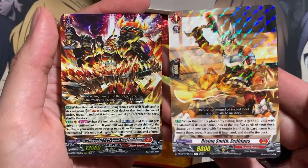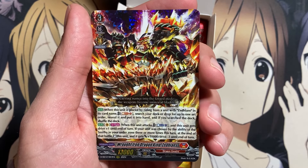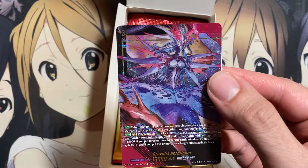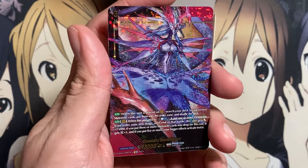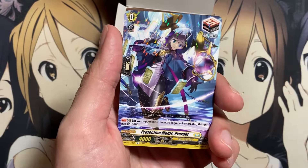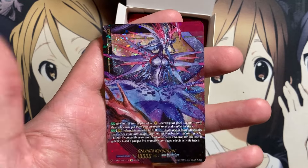Next pack — nice, to go with our Grade 1 we pulled the Grade 3 copy: Rot-Iron Dragon Zedlons on the Vanguard circle. It has a Drive plus one and a Restand power — a pretty pressuring Vanguard. And our special illustration rare was Gravidia Nordlinger! I actually have this deck, so replacing my normal copy with a beautiful illustration rare is a fantastic pull. So they're not guaranteed to be the last pack — this was the second pack in. We also have Protection Magic Pirobi, which is actually the most expensive illustration rare aside from a secret rare copy of Leonorn.